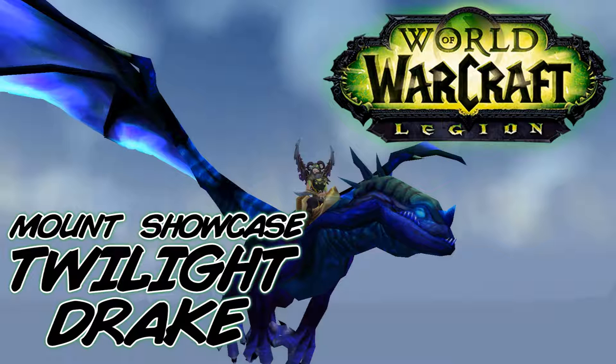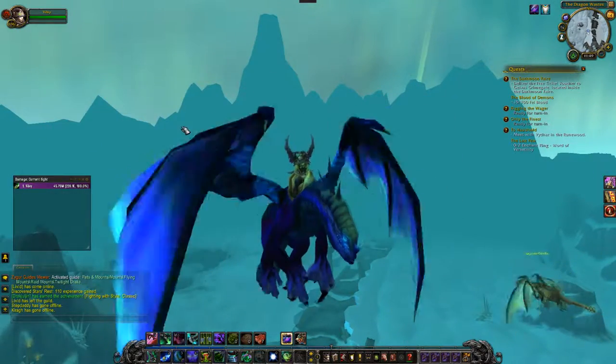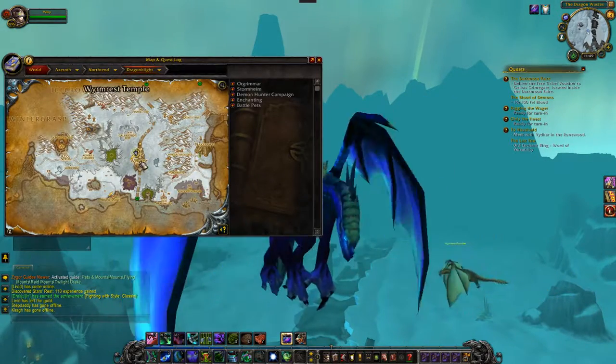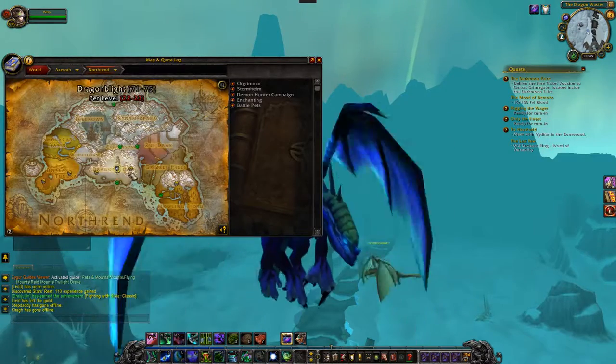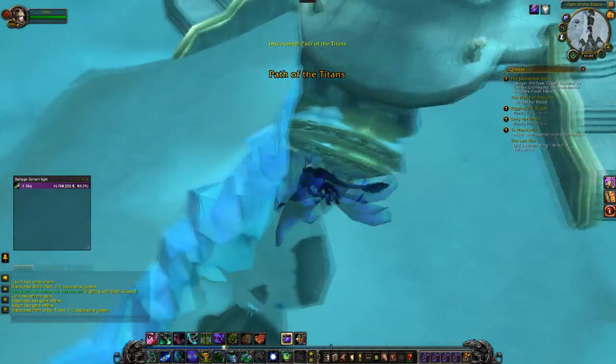I'm Chris with Nerdocity and this is the mount showcase for the Twilight Drake. To get this mount, you're going to want to go to Northrend on your map, to the Citadel in the middle — it's in the lower part of Northrend, so pretty easy to get to. Then you're going to want to fly right under the temple.